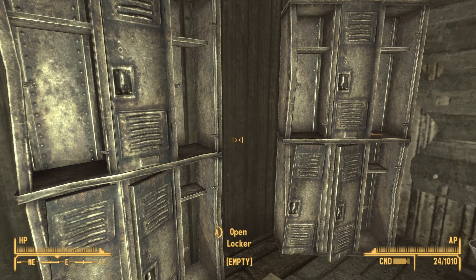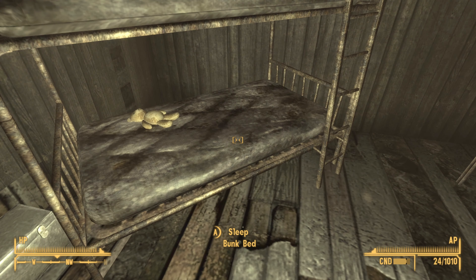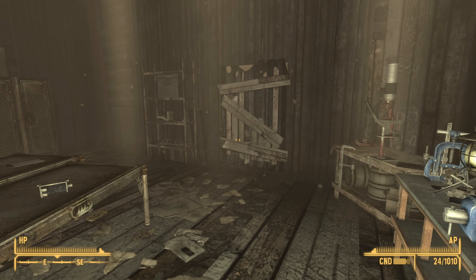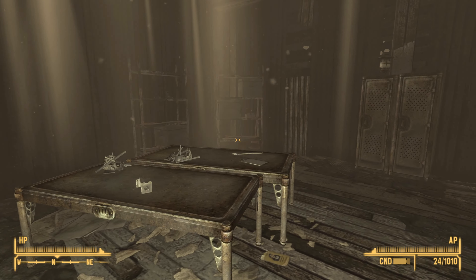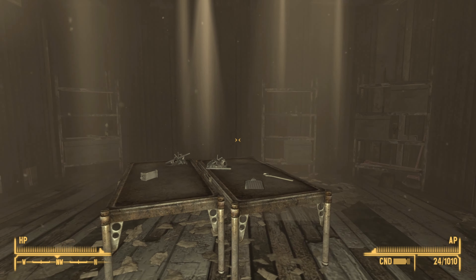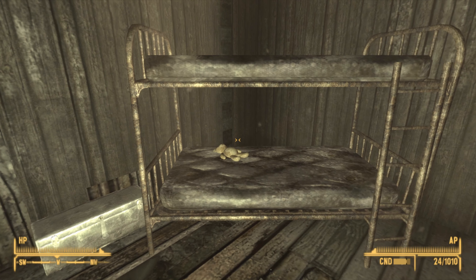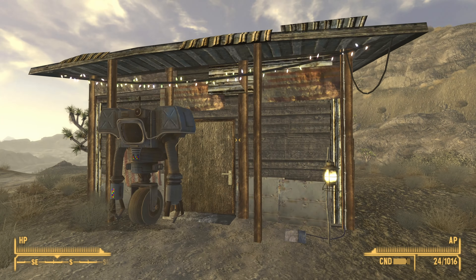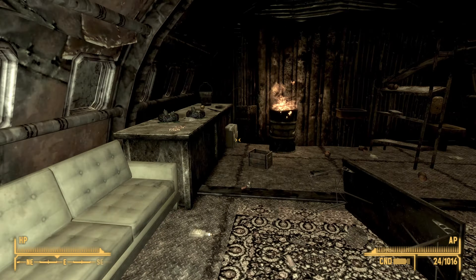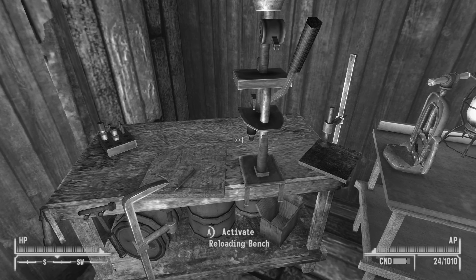On the other side of the house there are more storage options, containers, and two beds. This is probably my personal favorite, other than the motel in Novak, simply because of its safe containers, the number of storage options, the ability to use both the reloading bench and the workbench, and a bed. Click on the video on screen now to learn more about the Mojave mailbox system, which might tempt you to move into the motel in Novak instead.